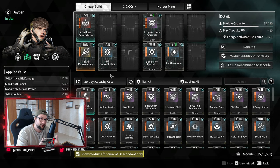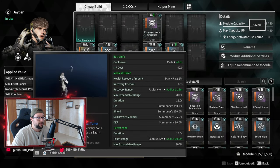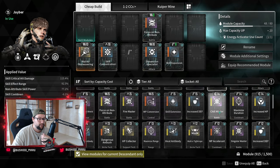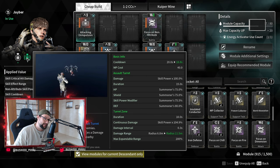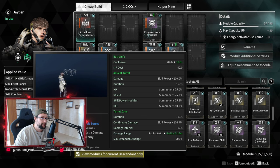Before we get started, let's talk about the kit of Jaybird. By default, he has a medical turret, which is a support turret. With the module attacking compulsion, he actually gains a second attacking turret — two different turrets that you can put down that will do a lot of damage.